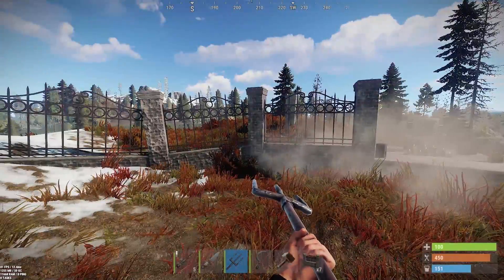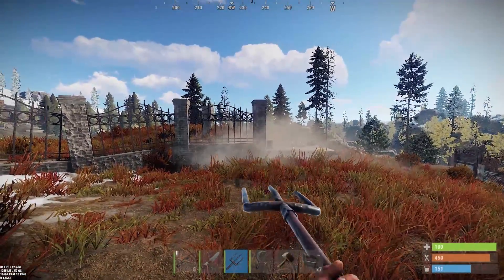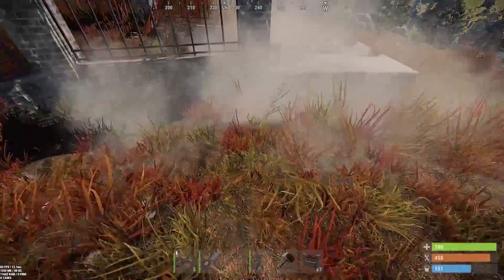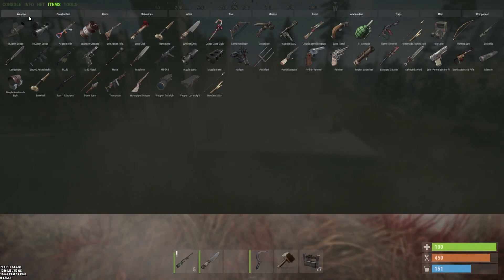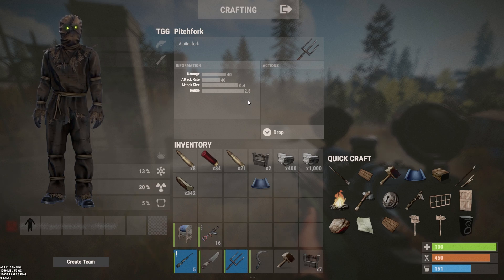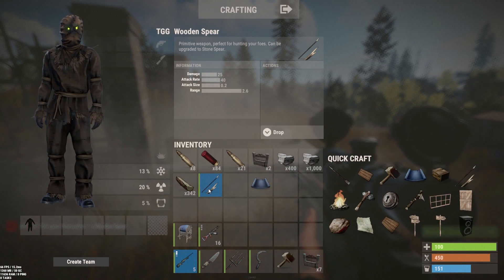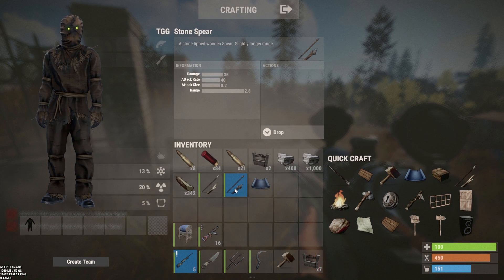The pitchfork is a new item — it's basically a reskinned spear, and you can throw it. Its stats are 40 damage and 40 attack rate. Comparing that to a spear: a stone spear is 25 damage with 40 attack rate, and another spear variant is 35 with 40 — so the pitchfork is just slightly better than a stone spear.